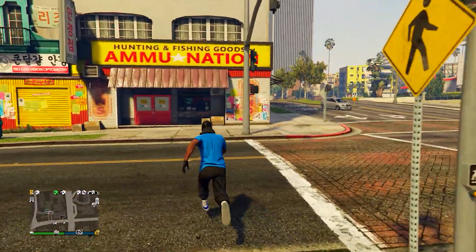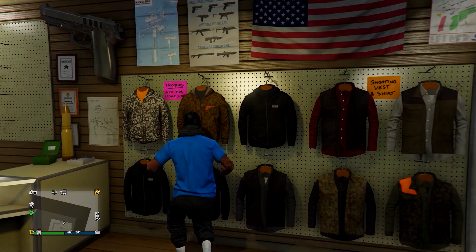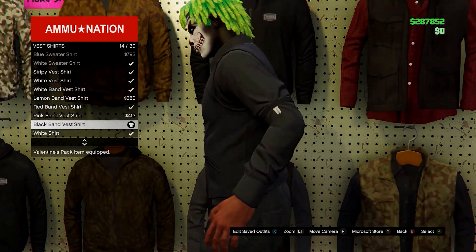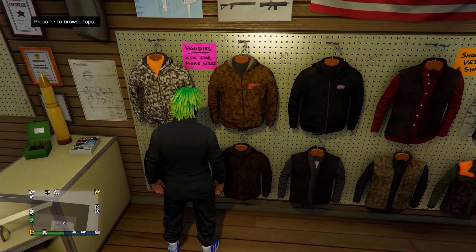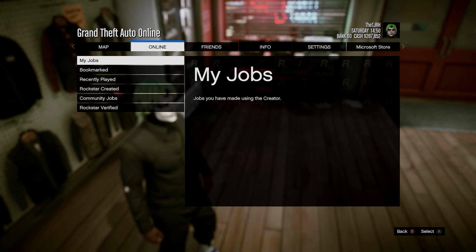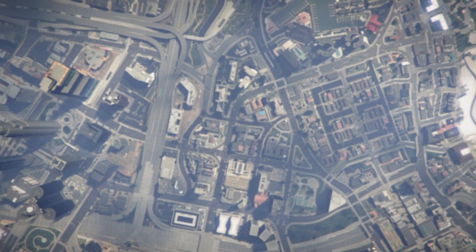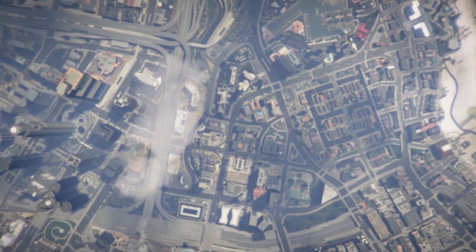Once you load back into the session, go to the ammunition store opposite you. Head over to tops, then vests, and equip any vest that lets you put a shirt underneath. Equip the black band vest shirt. Then open your pause menu, go to Online, Jobs, Play Job, and this time go to Bookmarked. Head to missions and start up 'It's a G Thing' - you'll need to bookmark this job; I'll leave a link in the description.